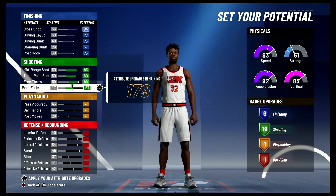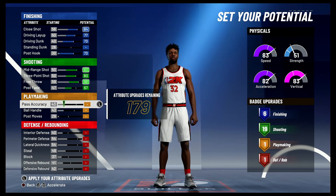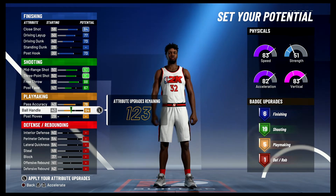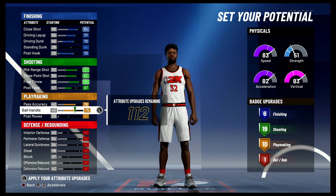That's going to give you 19 shooting badges. For playmaking, you're going to bring your pass accuracy up to a 78 and your ball handling up to a 75, and that's going to give you 10 playmaking badges.